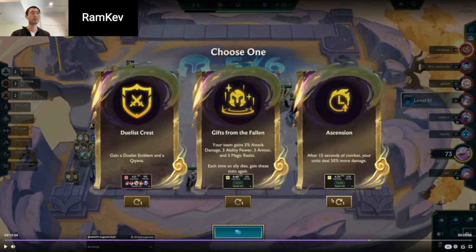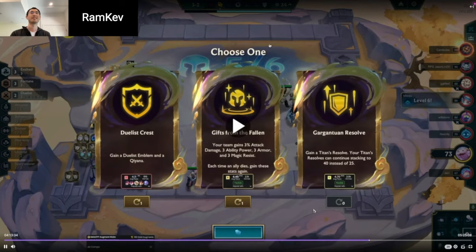You could probably just play a really strong Duelist board here — you have Volibear too, you have Duelist Crest. You could get away with it. I have Hodge and the Titans. It's definitely doable.